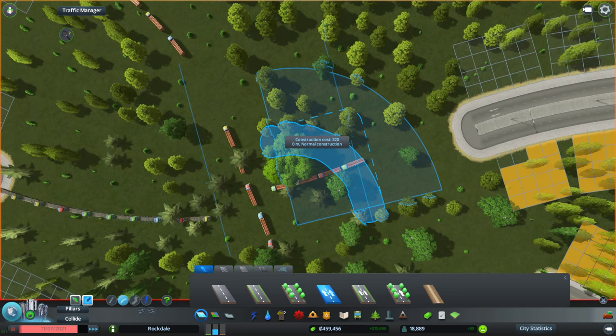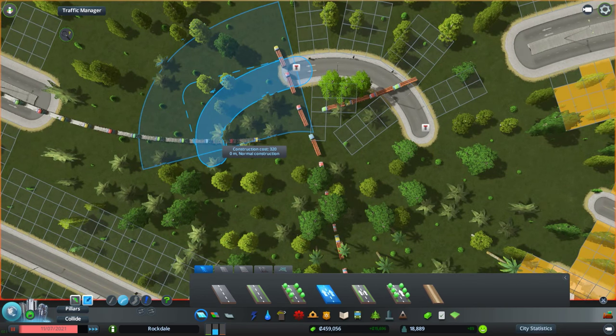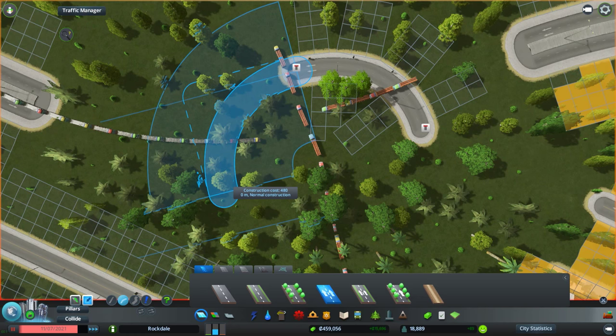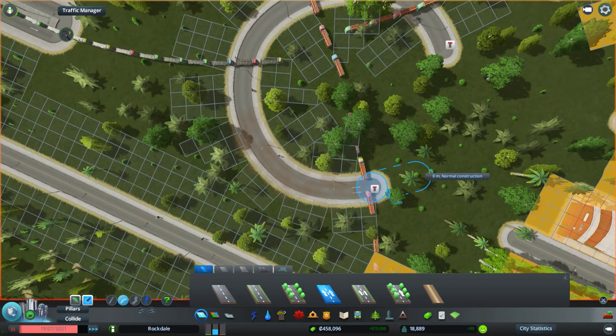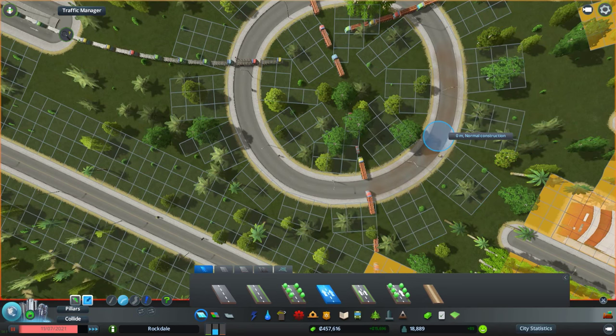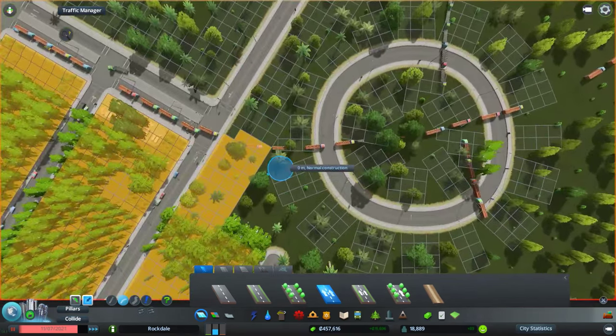I'm watching for the line and counting out two grid units each time to set the placement. I still feel it looks a little off, but I'm going to go with that — it's going to work pretty well.